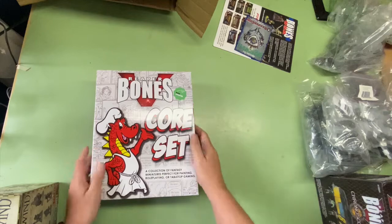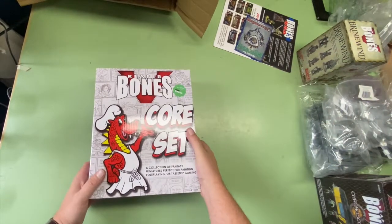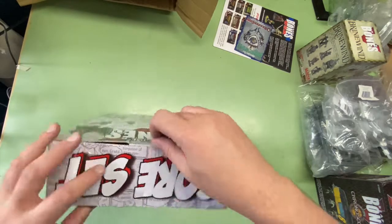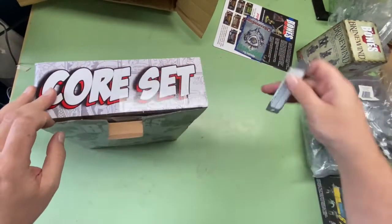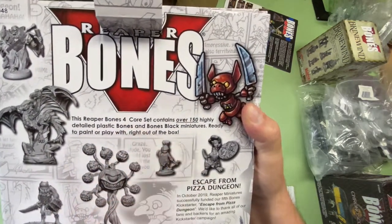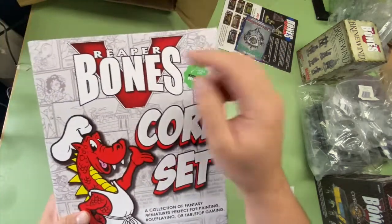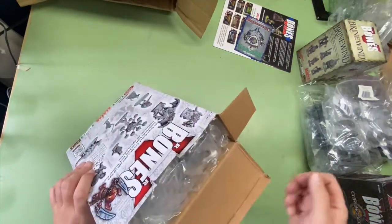I'm pretty excited about diving into all of these. I think we'll go ahead and crack open the core set on this video, and then I'll go through the extras as separate videos because there's a lot of plastic ground to cover here. It is sealed. It's weird — it says 'Reaper Bones 4 Core Set contains over 150 Bones and Bones Black miniatures.' I was pretty sure this was five, but it has a big five in the background. I'm okay with that — I really don't care what number is on it.